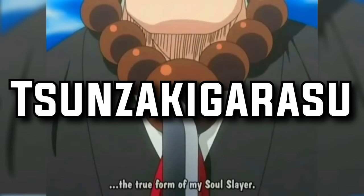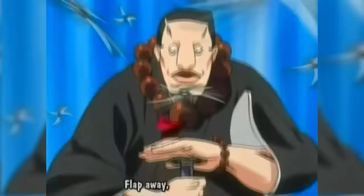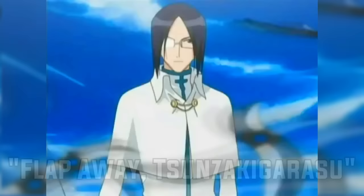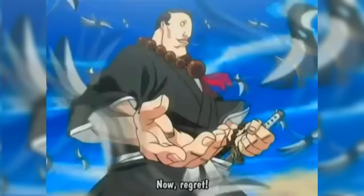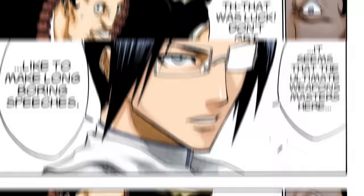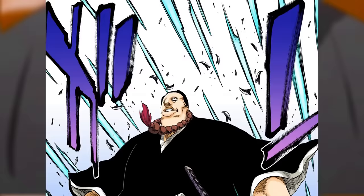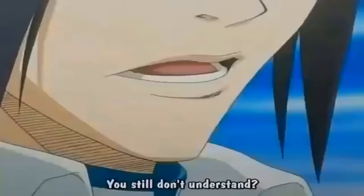Jirobo Kanzaka's Zanpakuto — as fourth seat of the seventh division, Tsunzaki Garasu Shikai converts the sword into a myriad of spiraling pinwheel blades, released by the command 'flap away.' Jirobo can control each of these spinning wheels with his mind, all moving faster than the human eye. These pinwheels are also in unlimited supply, as Jirobo is capable of recreating them by resheathing and drawing his blade. These blades can unfortunately be easily destroyed by enemy projectiles such as Soul Society Uryu's Holy Arrows, making this a great concept on paper but not as practical in practice.